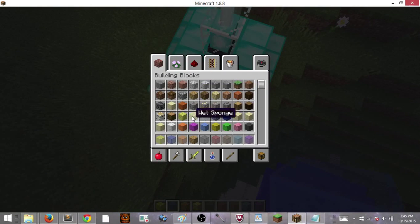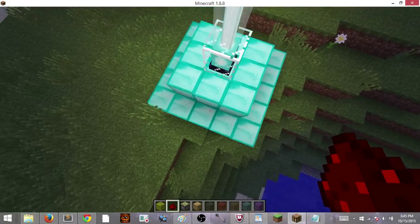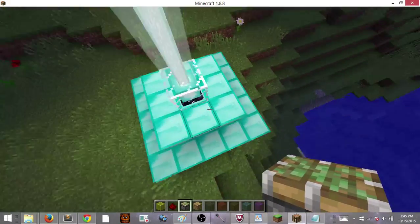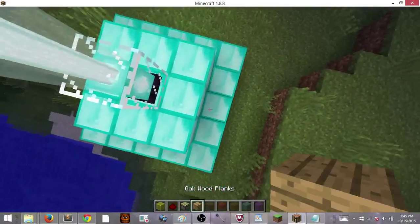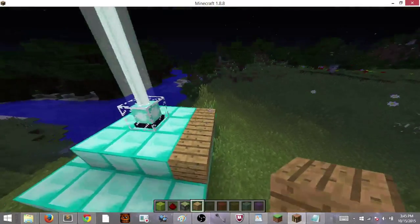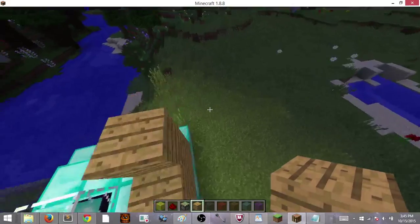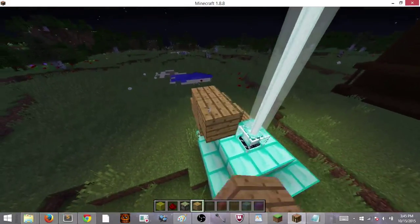What we're going to be doing today, like I said, is making a machine. I'm going to do it on creative — you can do it on whatever mode you want. First, what you want to do is get some pistons, redstone, and oak planks. What you want to do is just make a little machine like this — make like a staircase as far as you want it to go, for all the colors you want.